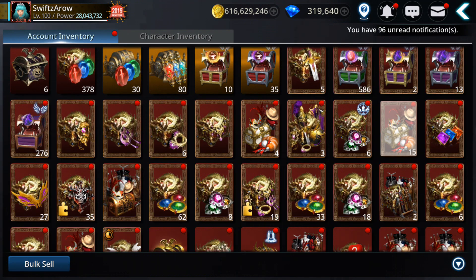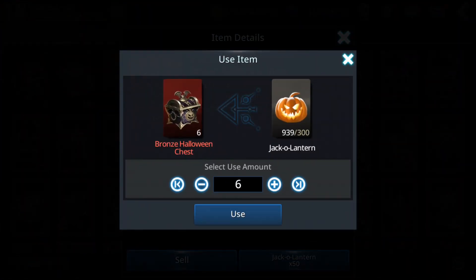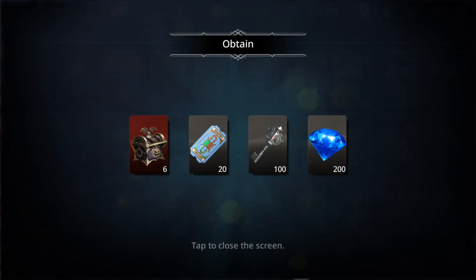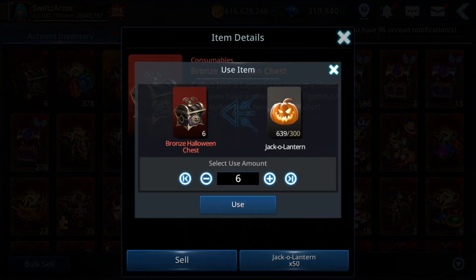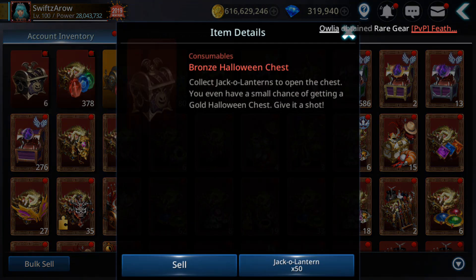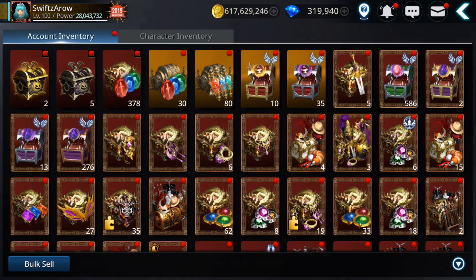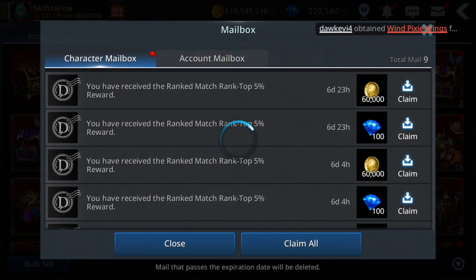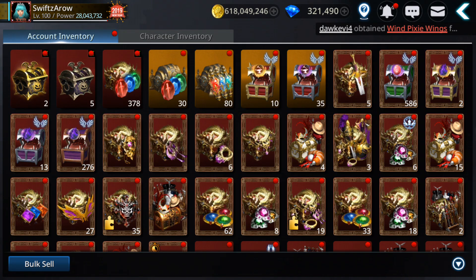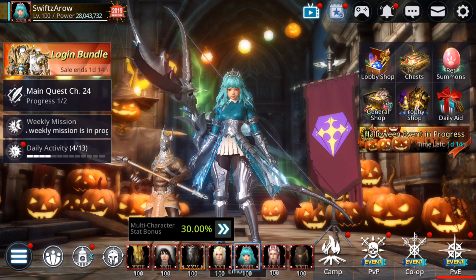I think now I get more often the 100 gems — they will add up. 200! Woo, this is nice. Another 100 — wow. I think they increased the drop rate for gems. Let's see the Witch.